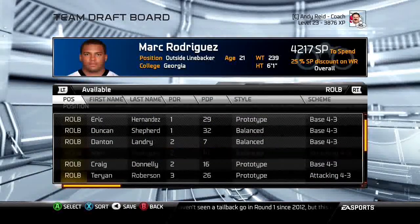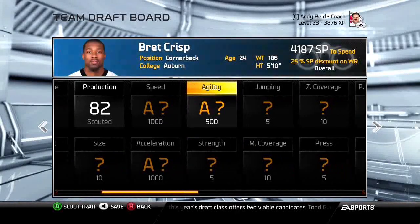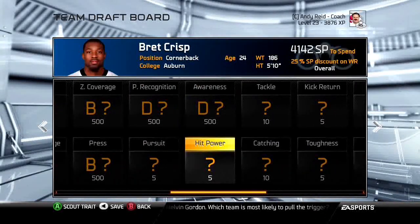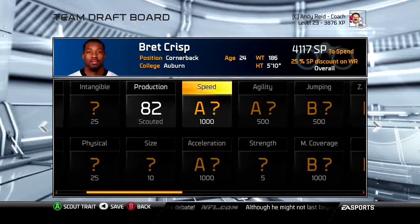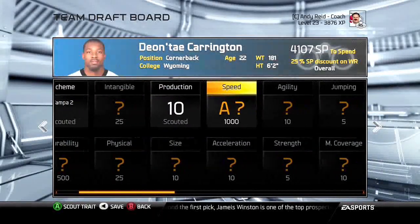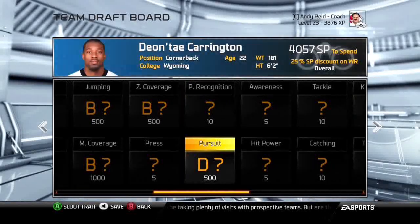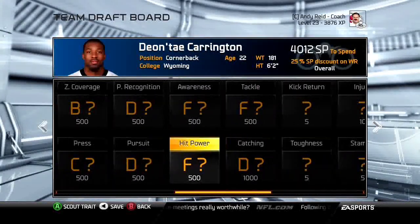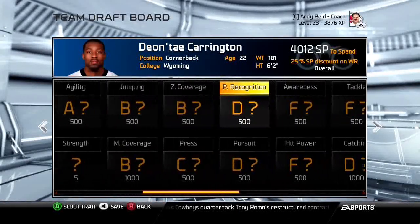For cornerbacks, speed is very important — I would not even consider a B-speed corner. Also scout jumping, man coverage, zone coverage, and catching. Catching is important because drops are very common at corner even when you max it out. Late-round corners are very difficult to find. Press is also important — being able to knock a receiver off their route buys the defensive line an extra second to reach the quarterback.